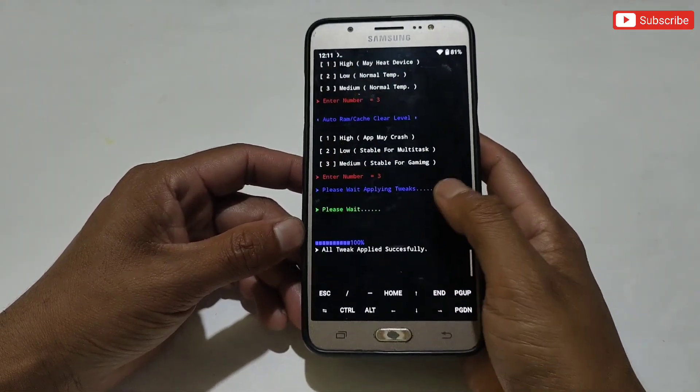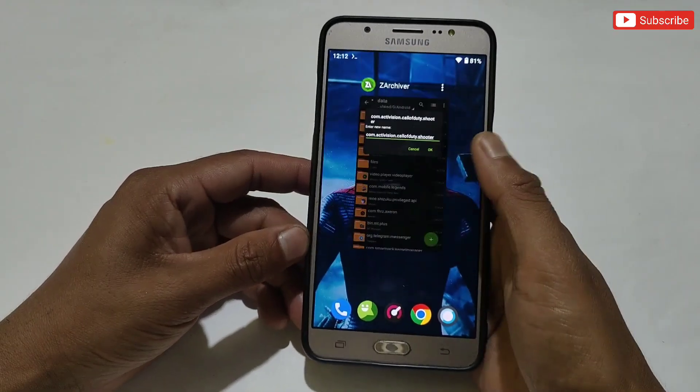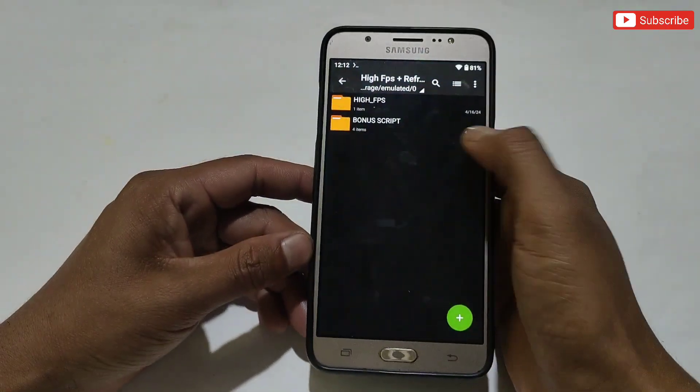I have selected all the tweaks for my game and they have been applied successfully. Now simply close the Termux app. I will now show you where to apply the bonus system optimization files, so go back to the extracted folder and copy all the files.